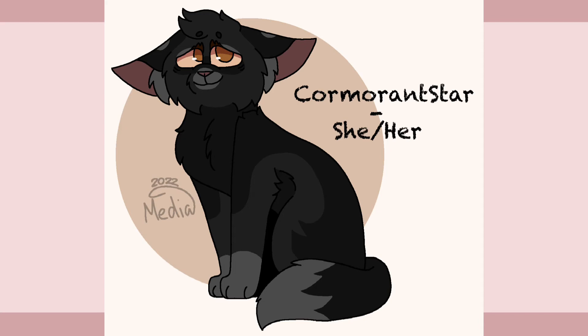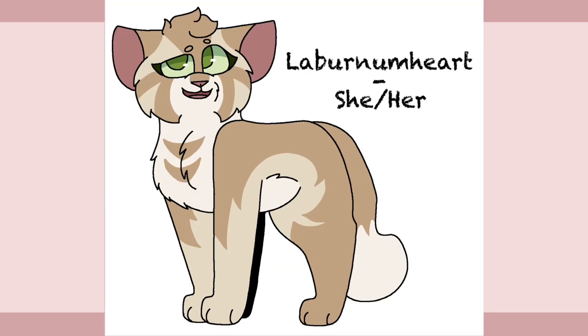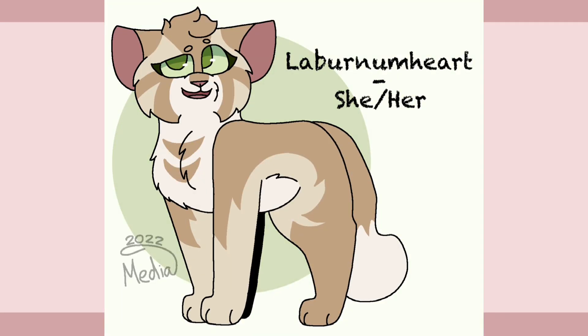The deputy of CliffClan is Laburnumheart. She was described as a cream classic pseudo-tabby she-cat with short fur and green eyes. Laburnum is also an older cat of CliffClan who has served as Cormorant's deputy throughout her entire leadership. She is a sister of Sandtail and one of Cormorantstar's best friends. She never took on a mate or had any kids of her own, but she used to help the queens take care of their kits back when she was a younger warrior.